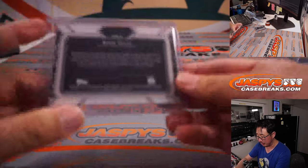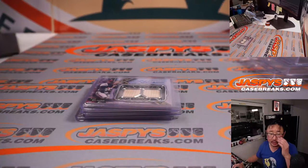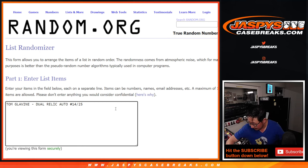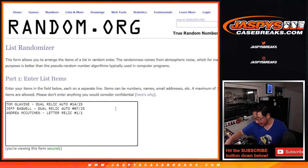All right, let's flip screens really quick. We got Tom Glavine — dual relic auto, 14 out of 25. The next one was Jeff Bagwell — dual relic auto, 7 out of 25. Then the letter relic, one of one. And Robin Yount — dual relic and auto, 20 out of 25.